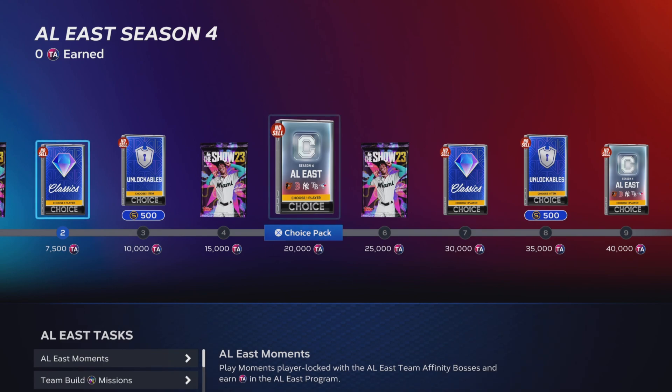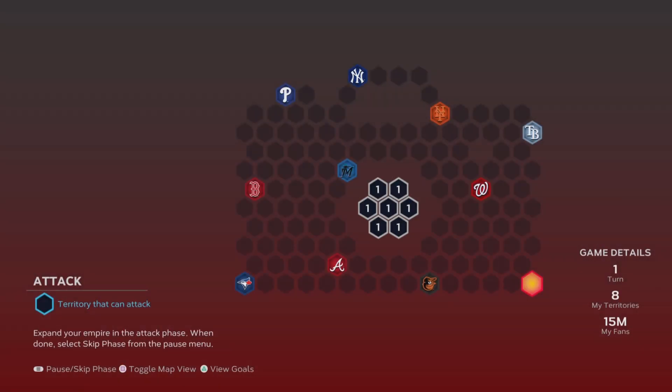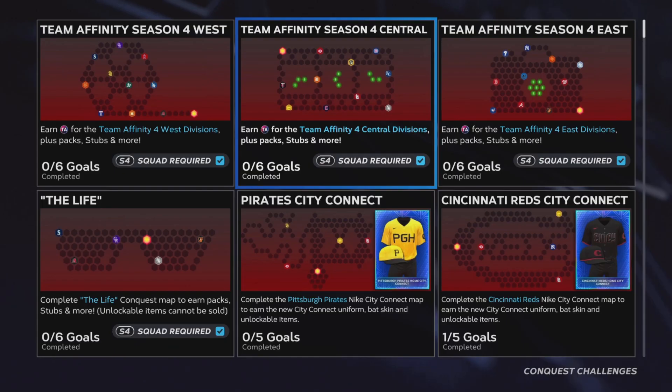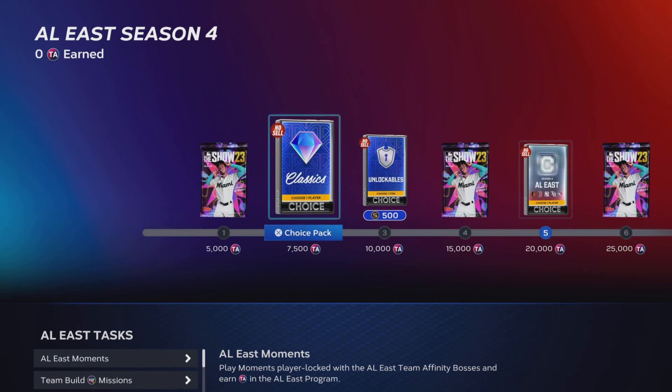Unlocking two players per division will be enough to field a full team to start grinding missions — there are six total divisions, two from each gives you 12, enough for an entire lineup and pitching staff. Then take that team into all of the conquests and knock all of these out. Keep in mind there are three maps: one for the west, east, and central, and none of them seem to have a lot of simming required, which is going to save some time. Knock out those conquest maps with all the players you get from the reward path to start working towards those missions.